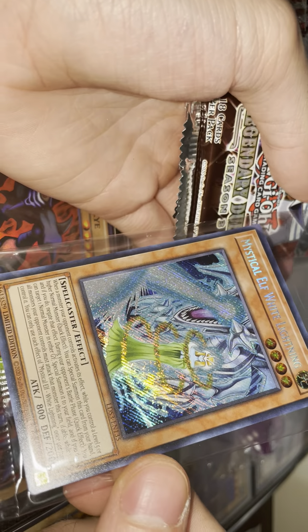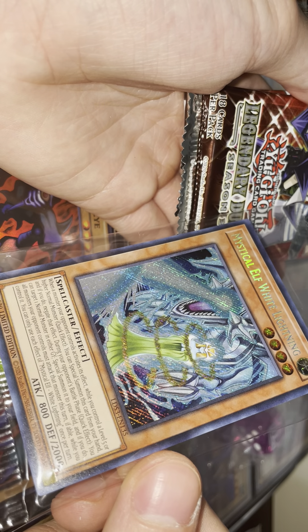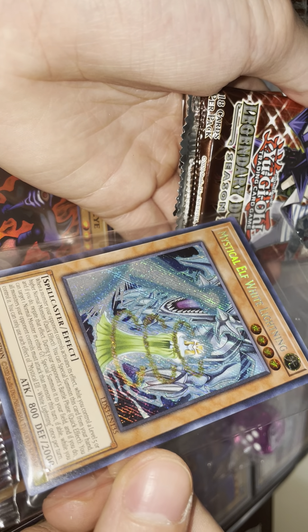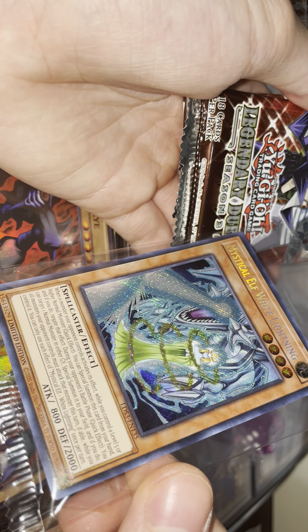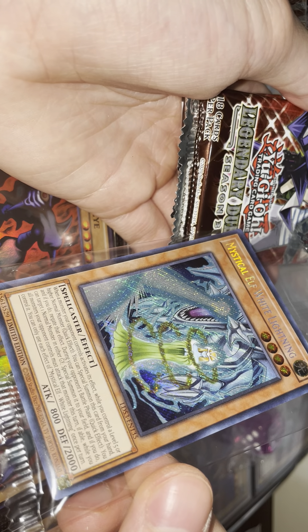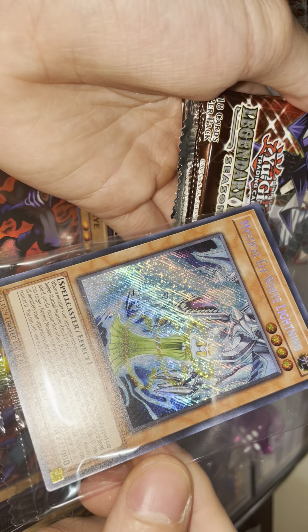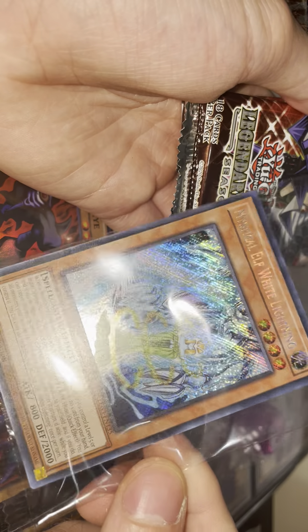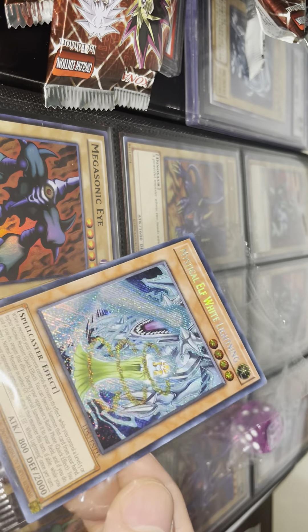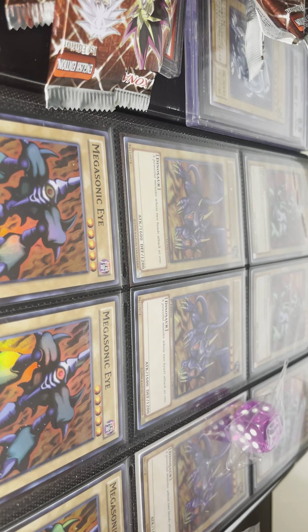We got one — the final promo we were looking for! It reads: when a monster your opponent controls activates its effect while you control a level five or higher normal monster — aka Blue-Eyes White Dragon — as a quick effect you can special summon this card from your hand, and if you do, negate that effect. It's a hand trap for Blue-Eyes and a free special summon. During your opponent's battle phase, as another quick effect, you can target one normal monster in either graveyard, special summon it to your field, and if you do, all monsters your opponent controls must attack that monster this turn if able while you control it. That's a really cool, unique, and good effect — especially for Blue-Eyes. If you partner that with Ultimate Creature of Destruction, that's just free kills.